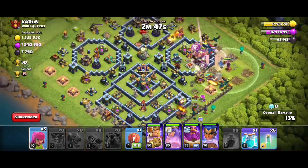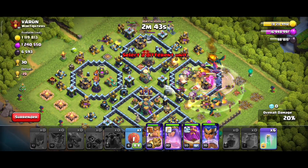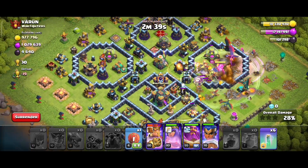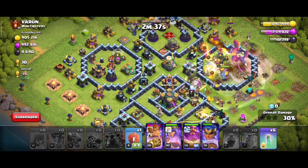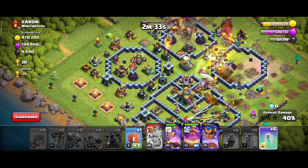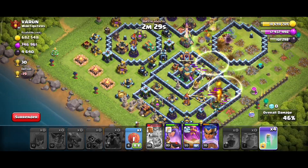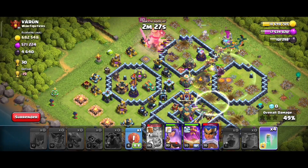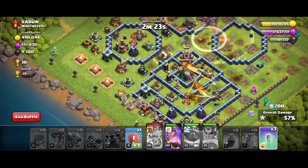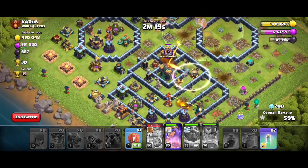First, we have to add to the opposite side. We have to raise the Rage. We have to use the Blimp and Super Rage. We use a clone, invisible, and range. We use the troops in the same way — we use the troops directly and clear them.